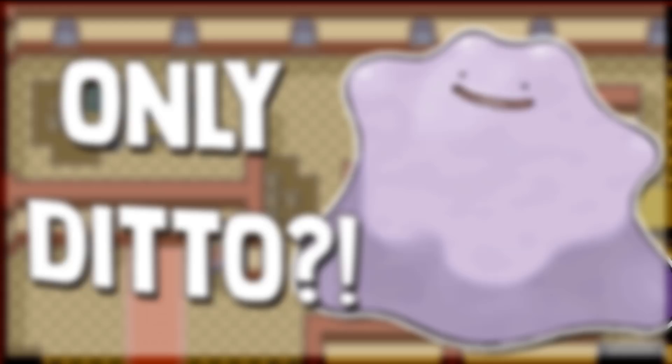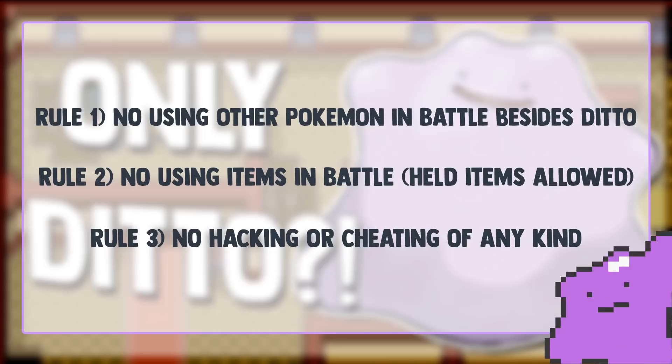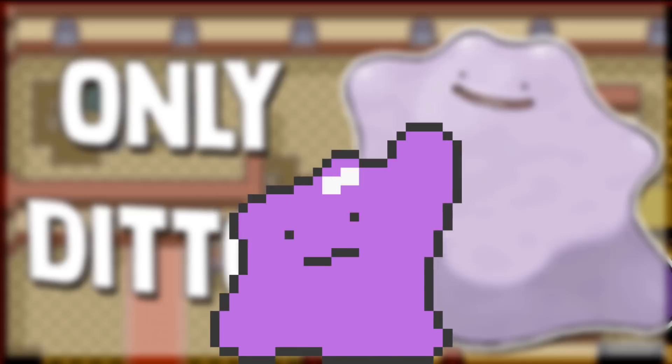Let's go over the rules for this run. Rule number one: no using other Pokemon in battle besides Ditto. Rule number two: no using items in battle. Held items are going to be allowed, because without held items you just really can't get far at all. And last, no hacking or cheating of any kind. With all that out of the way, let's go ahead and get right into the run.